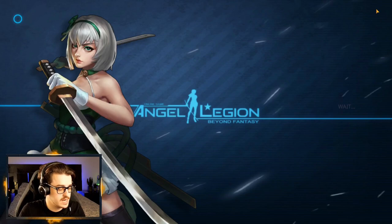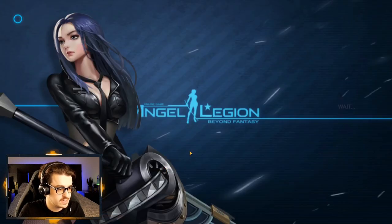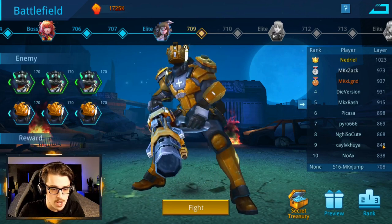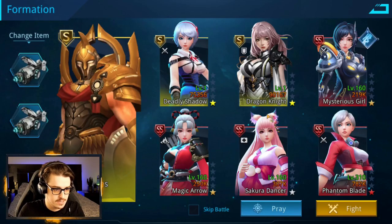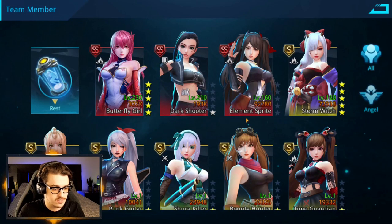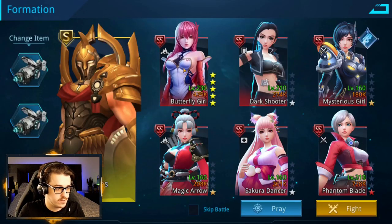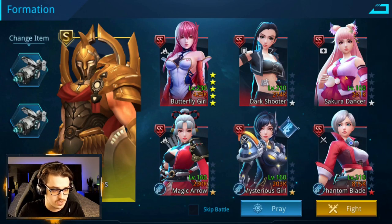Let's go send this team into the battlefield. We're at level 709, there's a lot of people who are like 800, 900, so we should easily be able to make progress here. Let's take out our Dragon Knight, put in Butterfly Girl, put Dark Shooter there. Butterfly Girl can go at the front, then Dark Shooter, then Mysterious Girl on the back line. We want Sakura Dancer at the front to remove any CC, unless she herself gets CC — that's pretty sad.